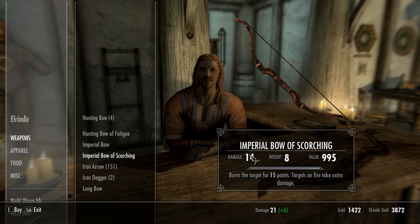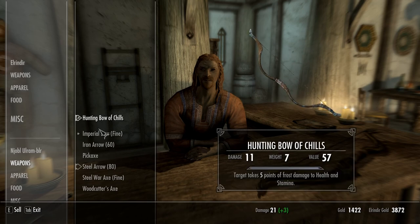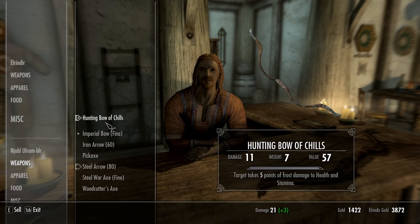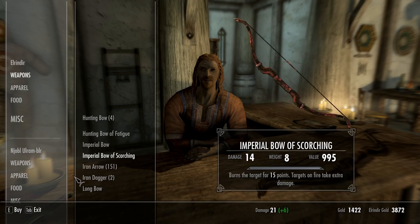What am I shooting right now? 16 and 16 — so I'd probably sell one of those. I'll keep that one. Use the imperial bow for hunting and things like that, and use the scorching bow for actually attacking enemies. Let's grab that.